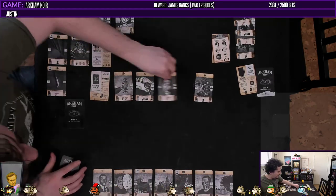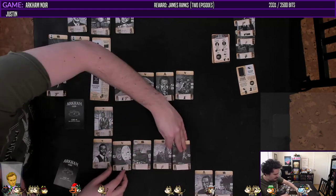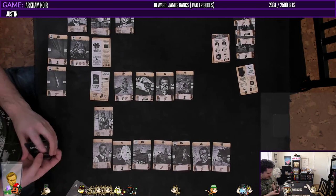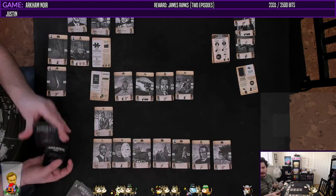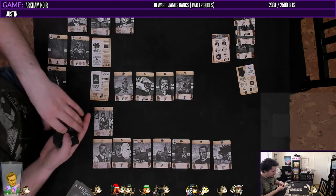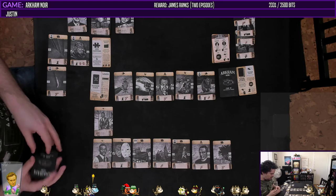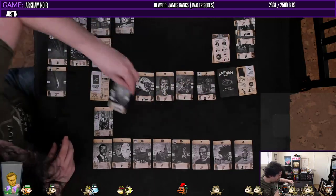We have to draw a card but we can't, so that opens up another case — the case of Walter Gilman, the student. Let's bring all this stuff up, and then this gets shuffled. Now we're running out of time. Hey, Brown Jenkins. Oh, we take a damage — okay, that could be worse.